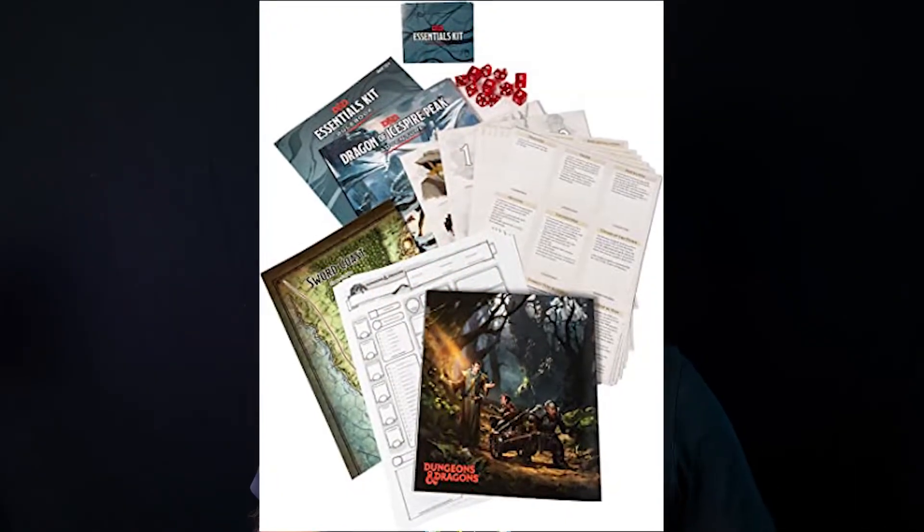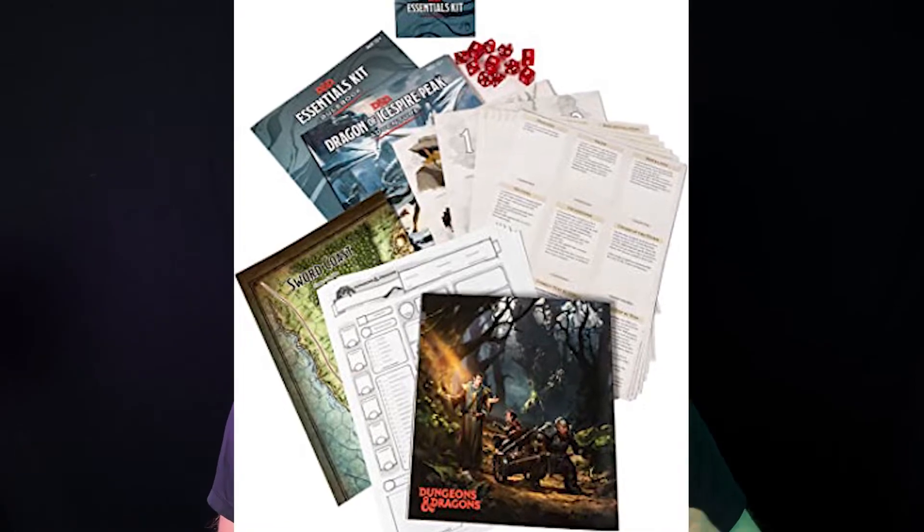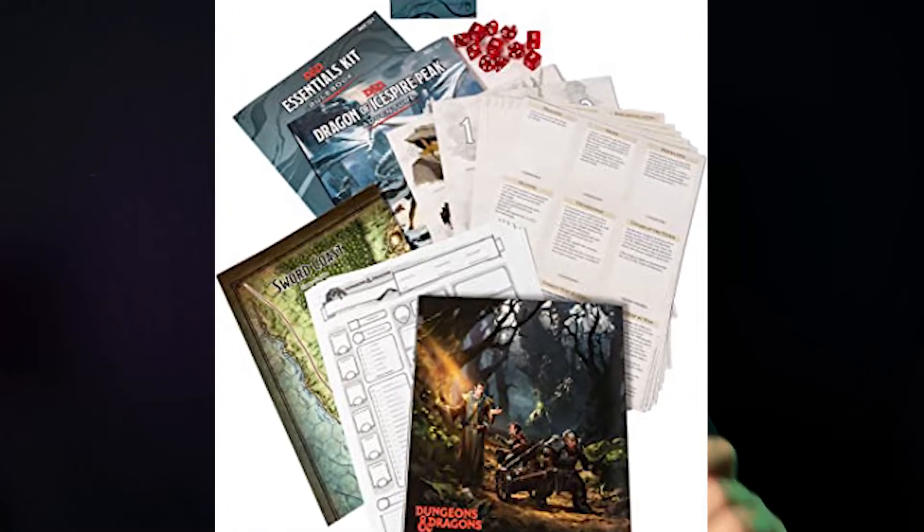The Essentials Kit also includes a double-sided poster map, a dungeon screen, 6 blank character sheets, 11 dice, and 81 cards describing magic items, sidekicks, and more.